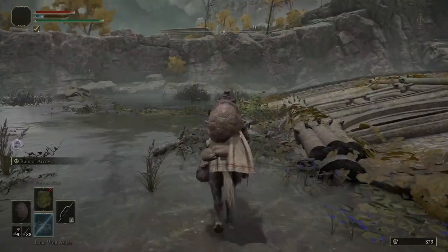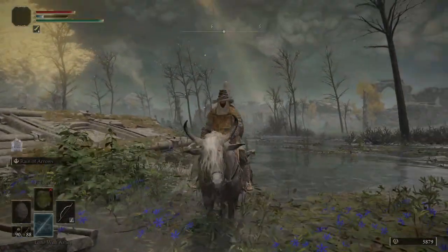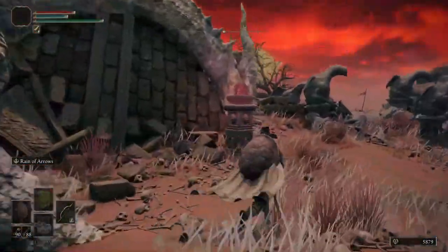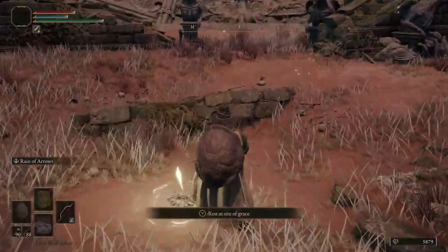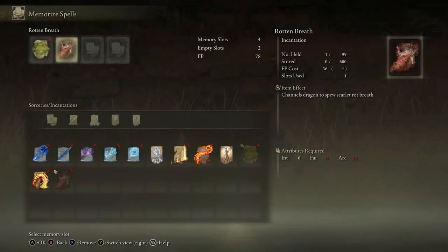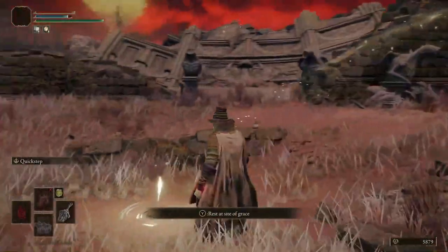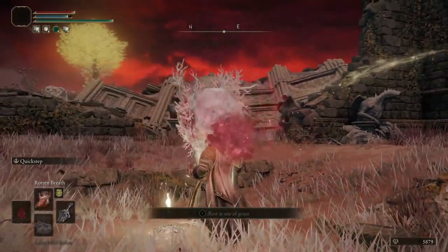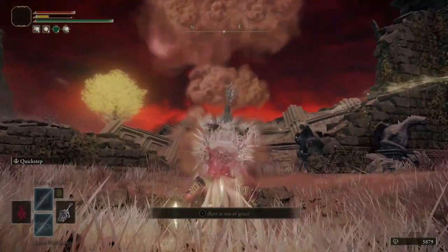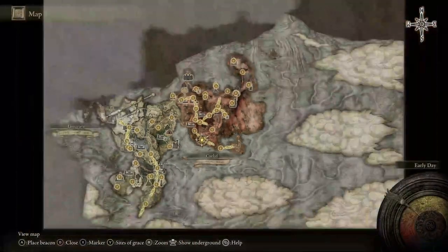With a bit of patience, you will earn yourself a dragon heart. Take the heart to the Cathedral of Dragon Communion and spend it on the ultimate incantation, Rotten Breath. Rest at the grace to equip it. Be sure to equip Marika's Scar Seal and the Dragon Communion Seal. Drink your Wondrous Physick with the Faith Knot Crystal Tear, and you should have what you need to cast your newly acquired incantation. Now that you've become a Dragon God, we'll be using your newfound ability to make quick work of our enemies.